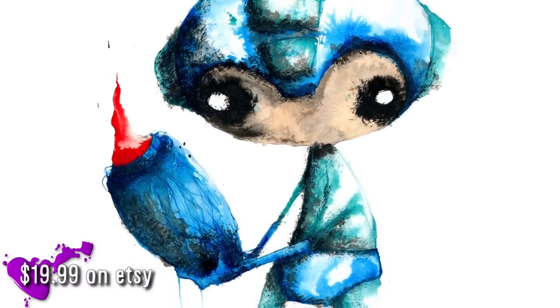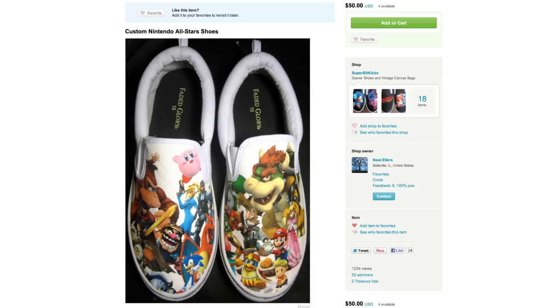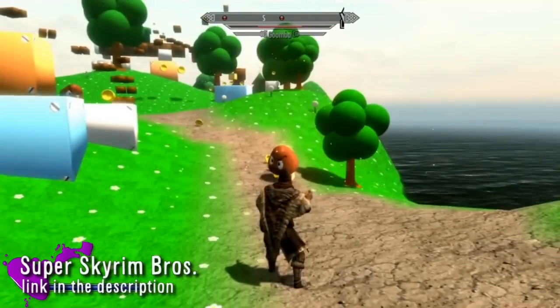Let's teleport out of here using our replica portal device, and then hop on our portable SNES to match our Game Boy Shirt, Nintendo All-Star Shoes, Game Boy Flash Drive, and your Super Mario Bombs candy. If that isn't enough Nintendo for you, then get the Mario mod for Skyrim and fulfill your first-person Italian plumber dreams.